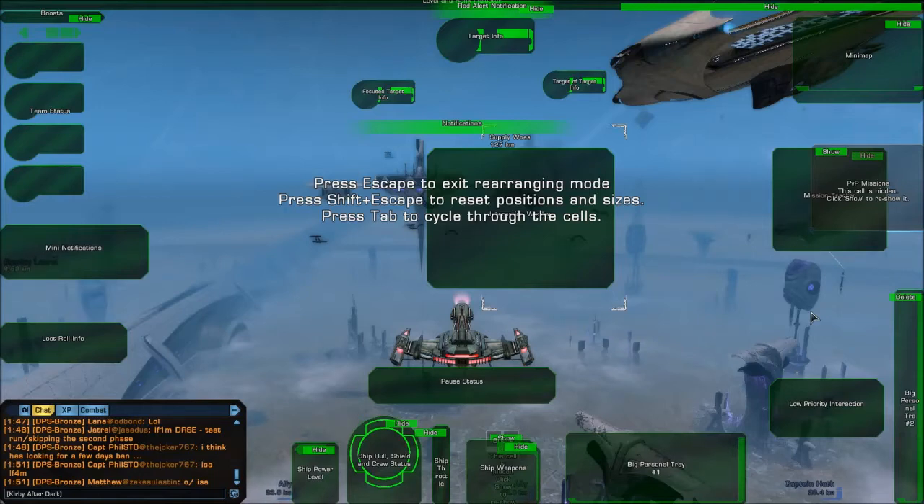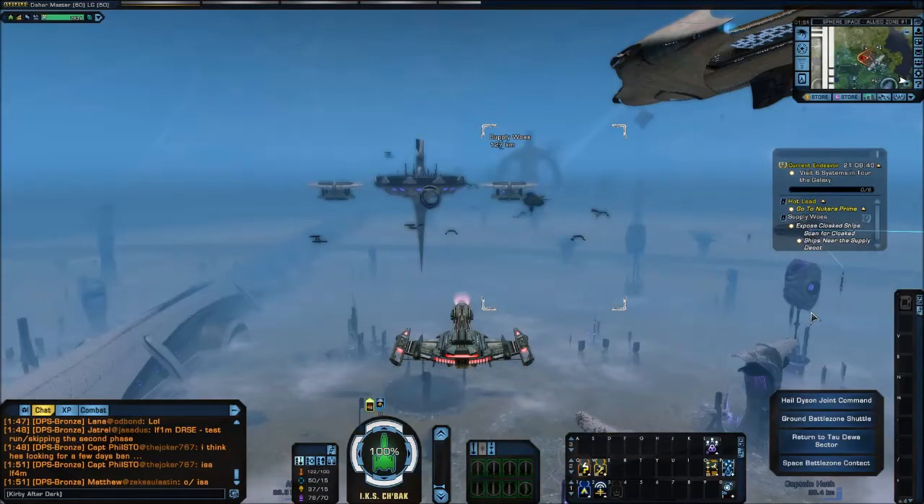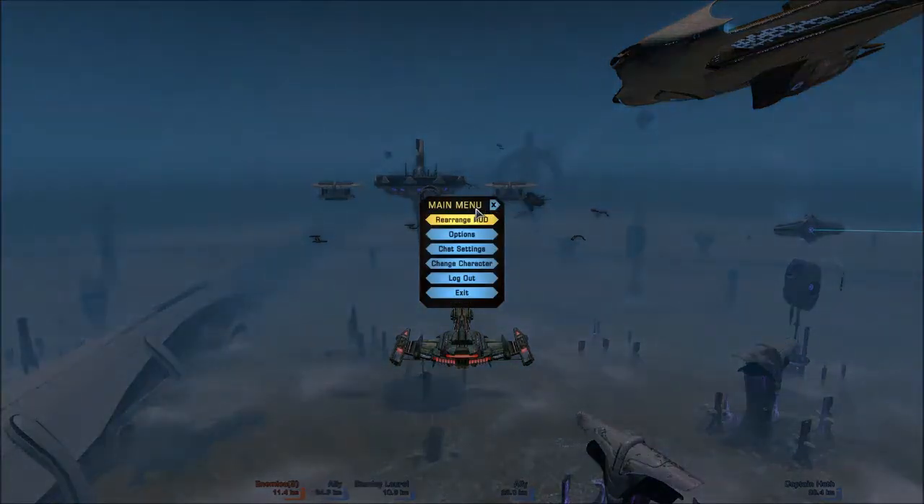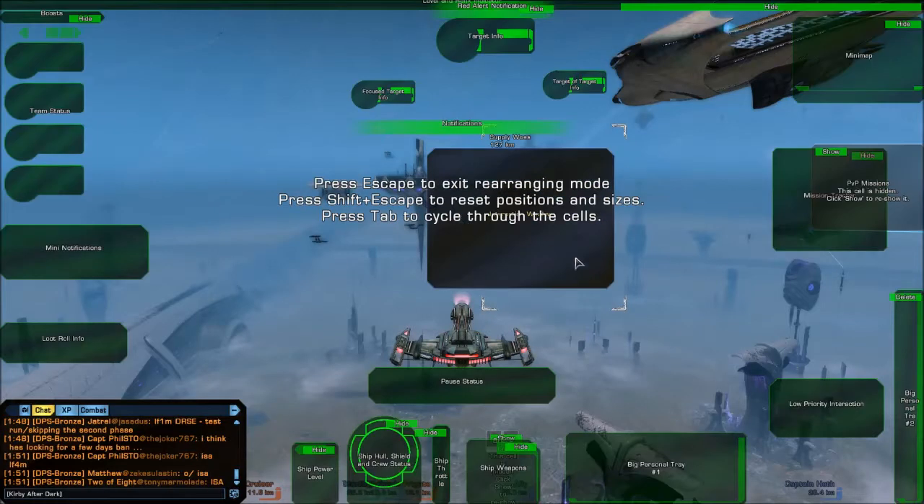I hit it again and I'm out. The other way to get there: I can click on my mini map, click on the cog, and when I click on my main menu, the first option that comes up is Rearrange HUD. Click on that and boom, I'm in the Rearrange HUD screen.